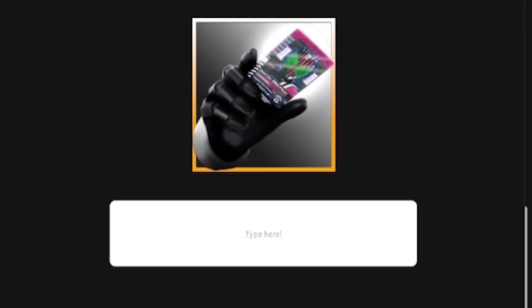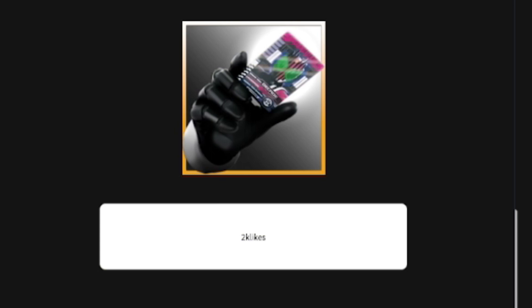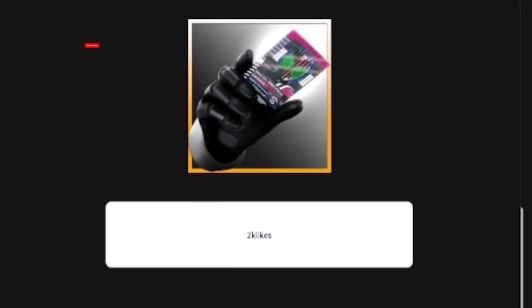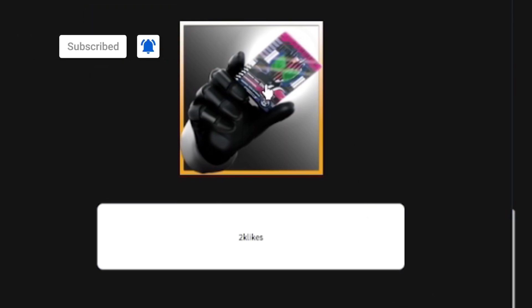So guys, the first code right now is going to be this one — it's the code '2klik'. It's quite small to be fair, but click on Enter on your keyboard. I've redeemed this one and you're gonna get five dimension fragments, which is quite cool.